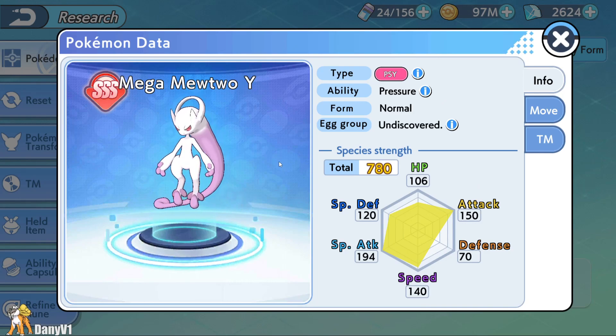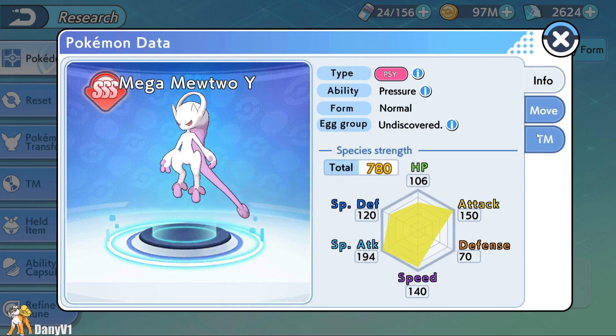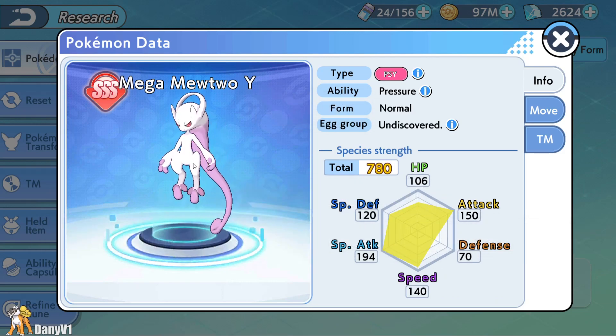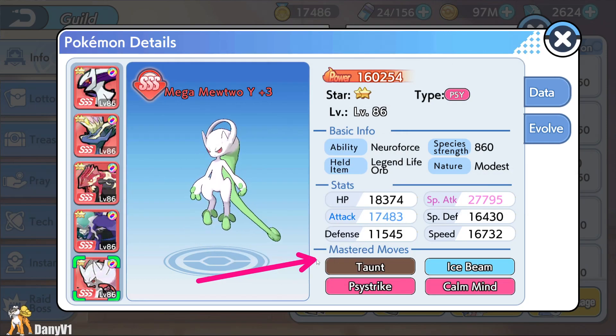Now going to honorable mentions, we have Mega Mewtwo Y. You can change the ability to Neuro Force — it's an amazing special attacker and a very nice sweeper. It also has access to Taunt and Side Strike, which is an amazing move. The cons: it's kind of a Glass Cannon. As you've noticed, most of the SSS Pokemon I've mentioned have always been Pokemon with a lot of defenses and HP. So it feels like top tier players prefer not using Glass Cannons so much — they prefer Pokemon that can hold 2-3 attacks. So if you want to run this Pokemon, you usually want to play it with a Life Orb.